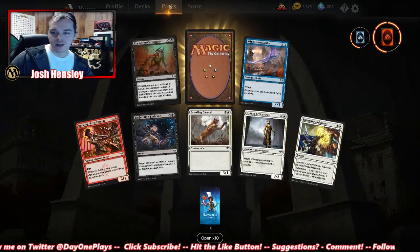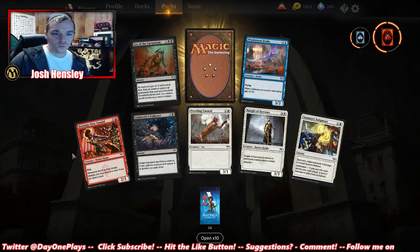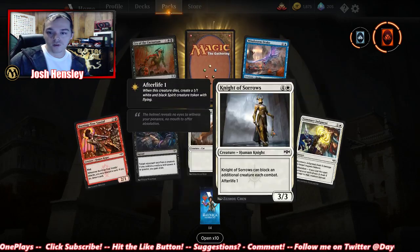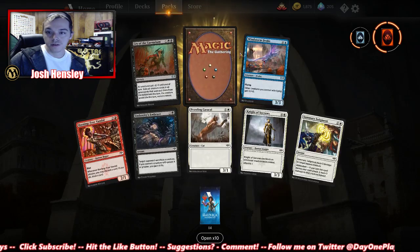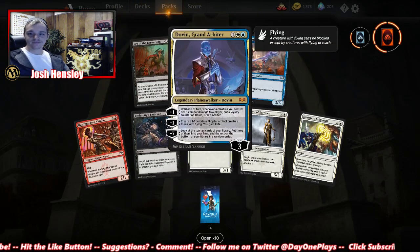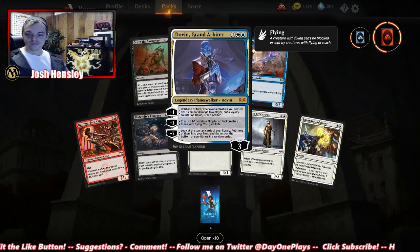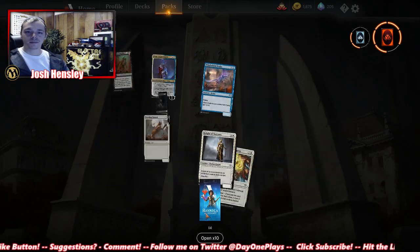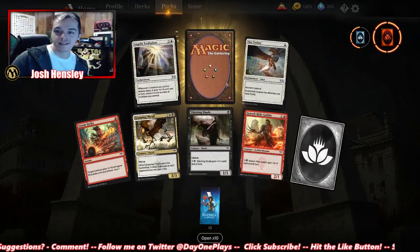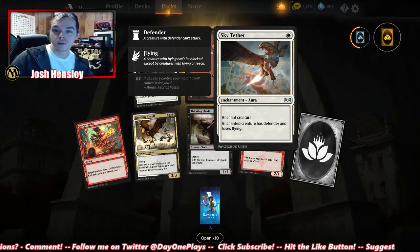Prowling Caracal, another Summary Judgment. Another Dovin — Dovin's ability seems underwhelming to me. There's another Mythic Wild Card, though.